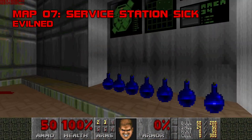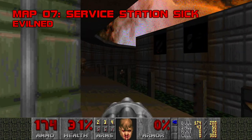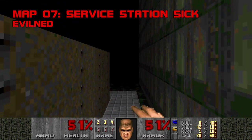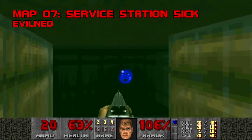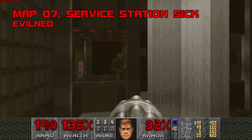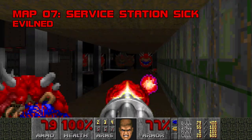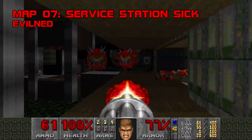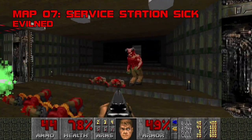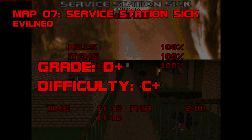Map 7, Service Station Sick. Evil Ned's second effort is a by-the-numbers star tan slime base with a sour ending. Don't be fooled by the innocent start — Ned's a bit of a tyrant with health and ammo allocation. Use Berserk when you can, make sure to dip in the drink for a soulsphere with your one rad suit, and don't take stupid hits, because you'll be galumphing through damaging floor and taking cheap shots from chaingunners in the poison processing center. Ned chases this ammo-eating caco armada with three revenants, and wraps things up with two hellnobles, another bony boy, and a spectre. Did I mention there's no rocket launcher or super shotgun on this map? Grade D+, difficulty C+.